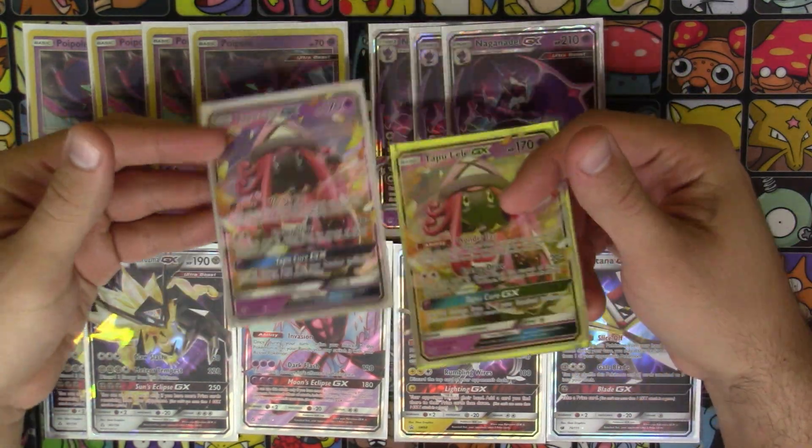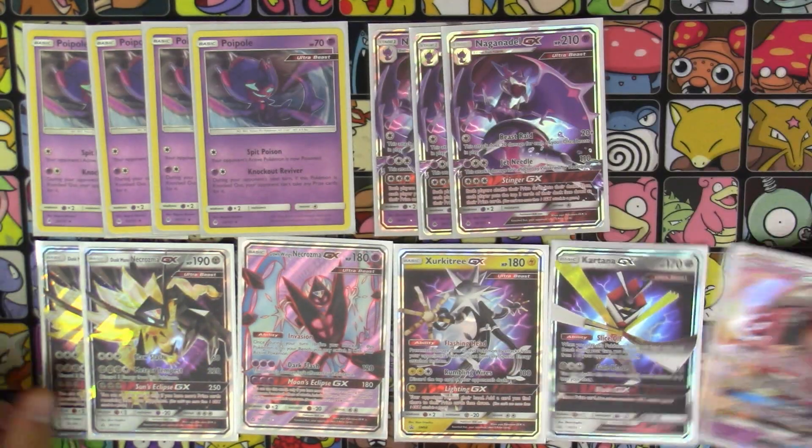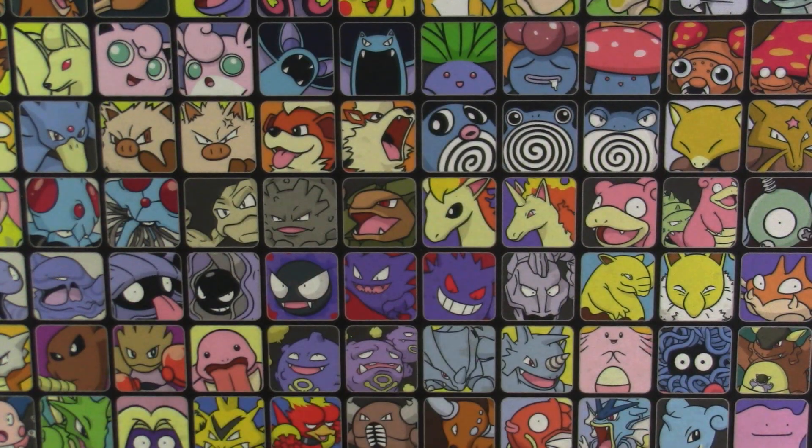Last up for Pokemon, we run two copies of Tapu Lele just to help search our supporters. And with that, that does it for our Pokemon lineup.